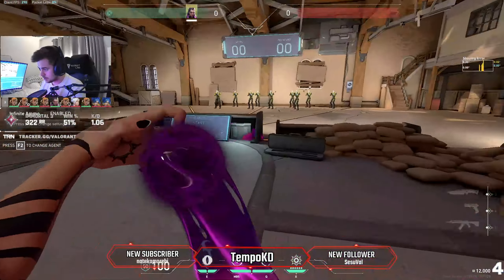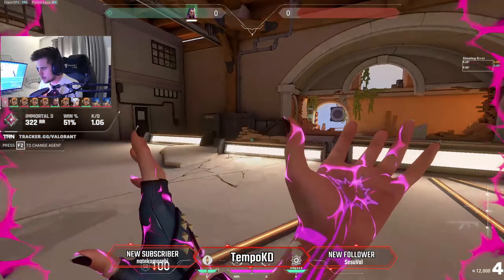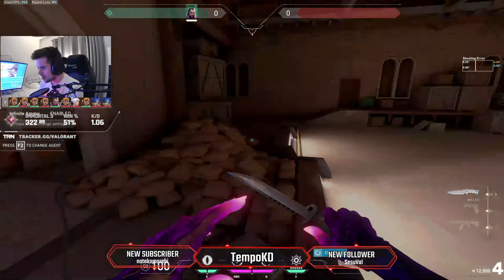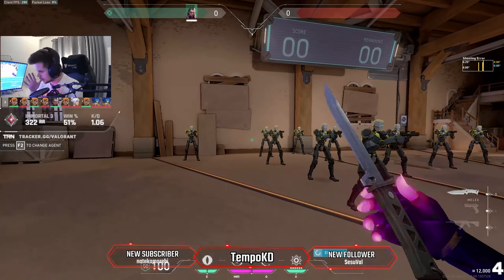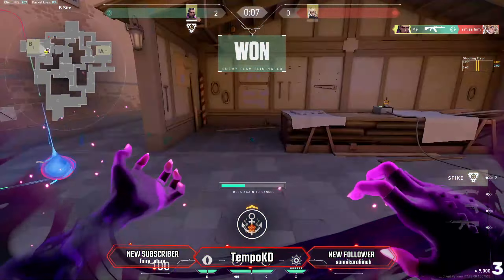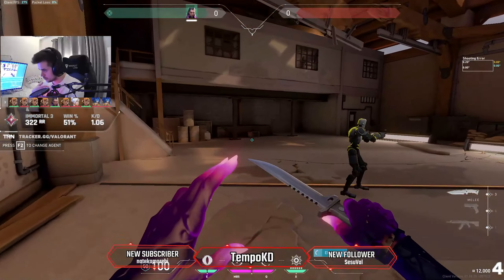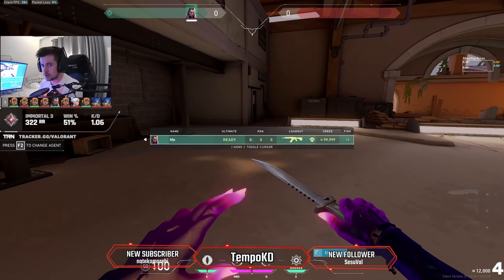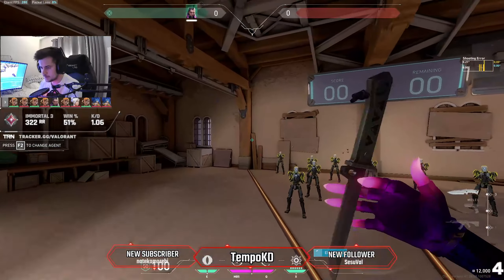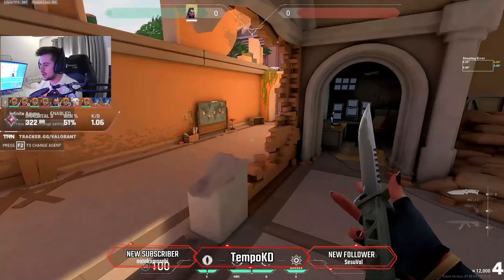A couple of small things to mention: Reyna also highlights enemies in purple, which is very easy to see inside Viper ult. Reyna's Dismiss also goes through Deadlock wall, so you can just walk straight through it. You can also see the Yoru clone with the highlight, which lets you tell if it's a fake or real Yoru. Those are the small minute details about Reyna.